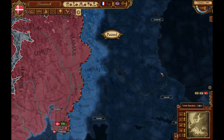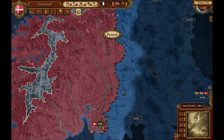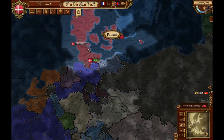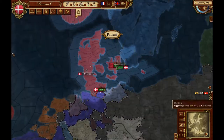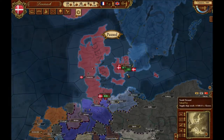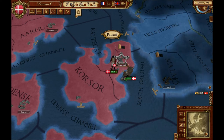Choosing which coalition to join is going to be difficult for me, because me being right next to Sweden — if Sweden join the British and I join the French, Sweden are just going to invade me. And the French will come up through here and invade me. But if I join the French, the British could sail over and also invade me. So it's tricky.